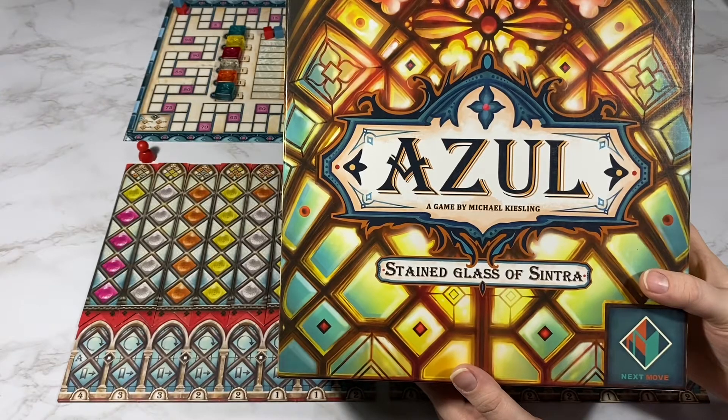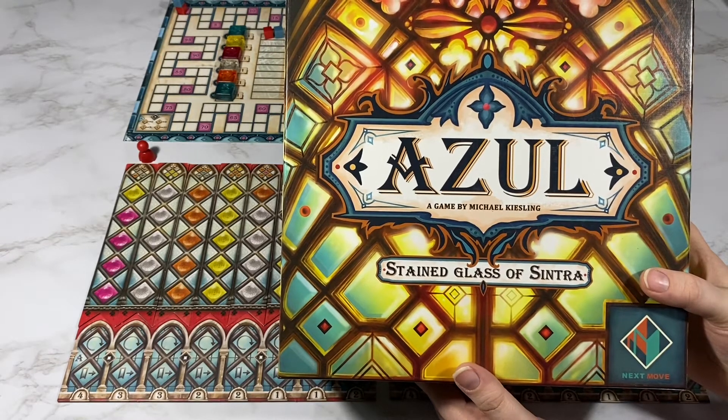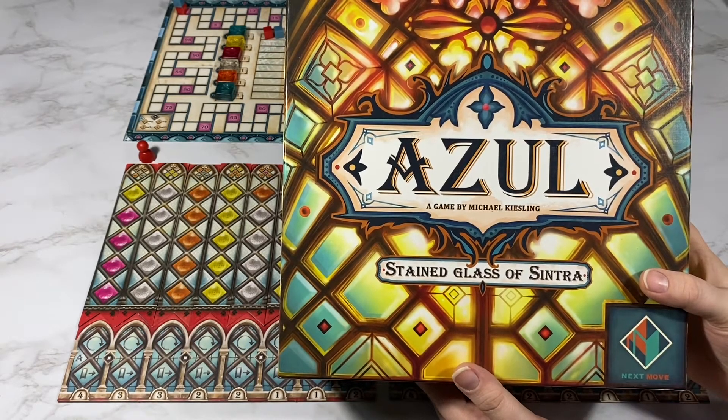Hello, Nicole here with After the Rulebook, and today I'm going to play a two-player game of the second game in the Azul series, Stained Glass of Sintra.